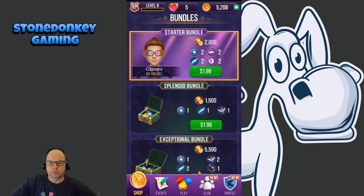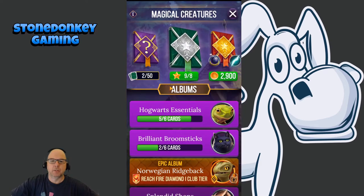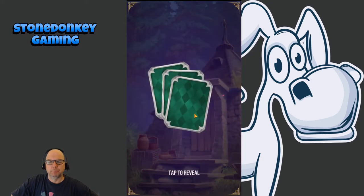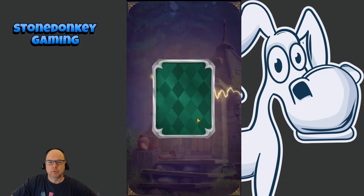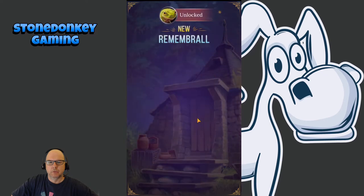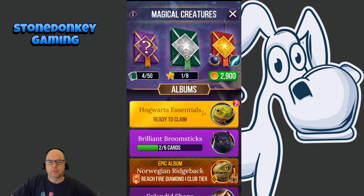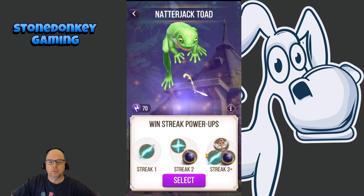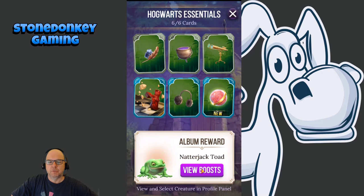The gold works on this screen where you can collect albums which then unlock characters. I've actually got one ready to unlock, so let's take a look at that. You tap the pack and open it. I got a common card, another common card, and a remember-all. Two duplicates and a new one — and it means I unlocked this guy, the Natterjack Toad.